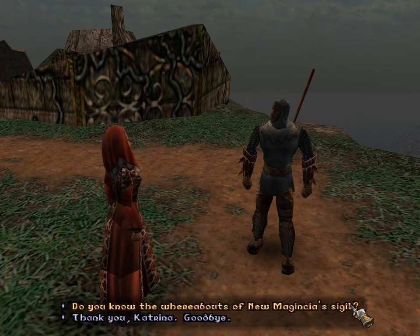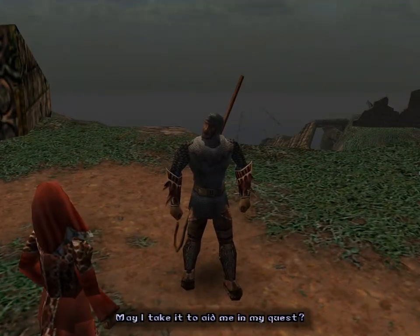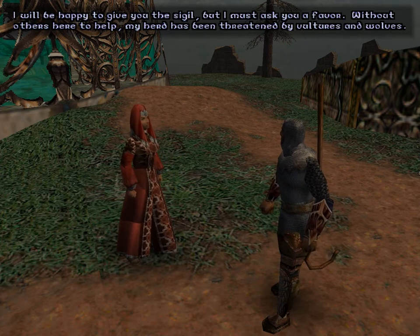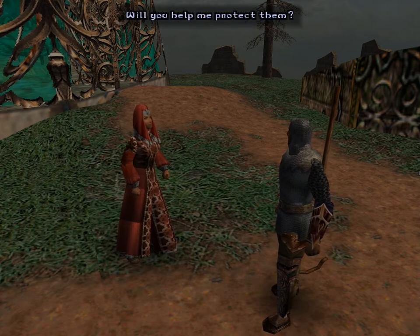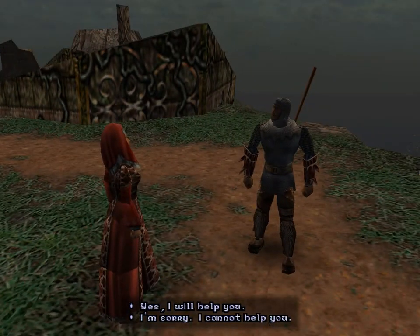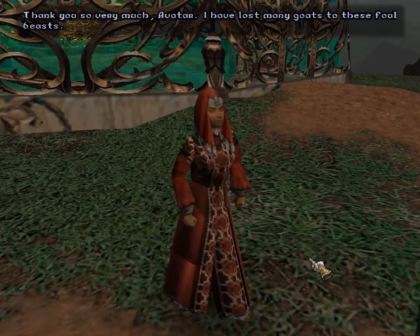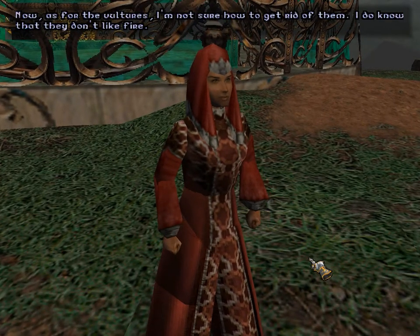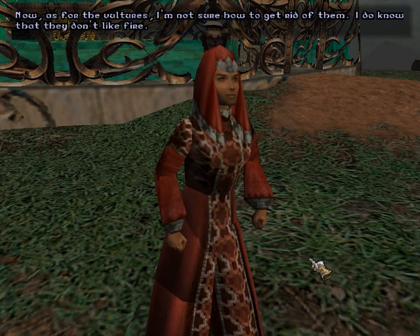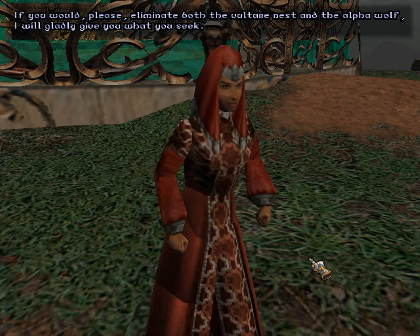'Where is this promontory?' 'Near the beach to the northwest of my house is a flat stone where a truly humble person can call forth the shrine.' We do need the sigil — that would be helpful. 'Do you know the whereabouts of New Magentia's sigil?' 'Yes, I have the crook of humility.' 'May I take it to aid me in my quest?' 'I will be happy to give you the sigil, but I must ask you a favor. Without others here to help me, my herd has been threatened by vultures and wolves. Will you help me protect them?'